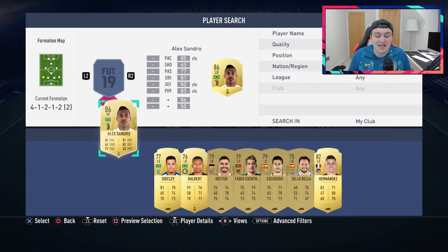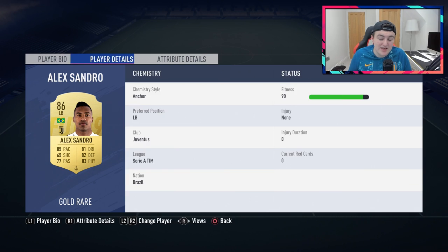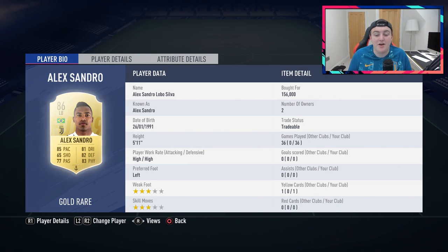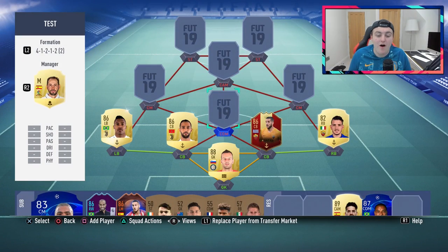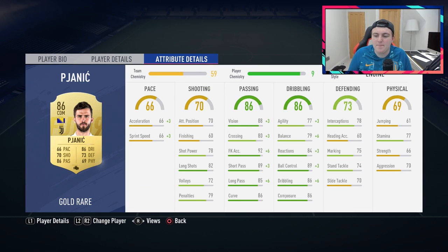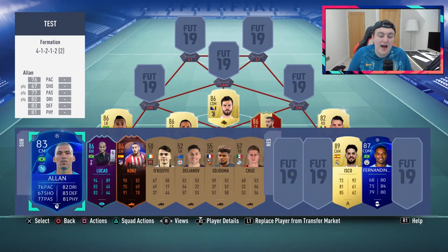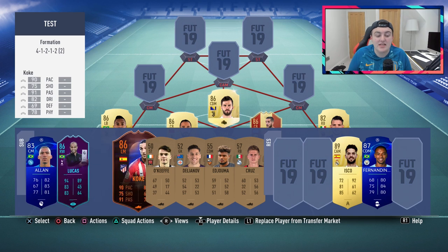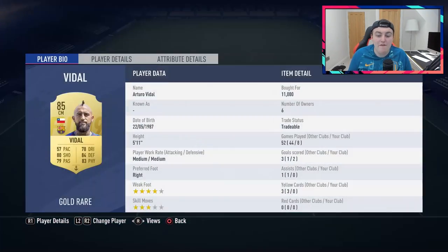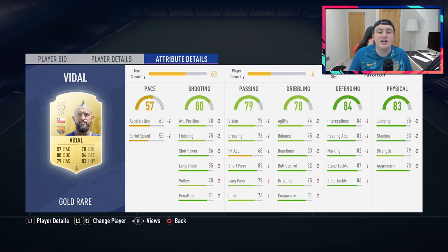Over at left-back we have undoubtedly the best left-back in the game — Alex Sandro. He's an absolute beast: 92 in-game stamina, 82 aggression, 79 jumping, 79 strength, very good all-round stats. He's only 5'11" but he wins a lot of headers and feels really strong. At CDM we've got Pjanic — he does need to be subbed off around the 70th-80th minute, usually for Alan or Koke from the bench. Over at left centre-mid we have Vidal, who is very good — don't be discouraged by the 57 pace because he doesn't even feel that slow. He has incredible physical and defending stats and is a very solid centre-mid.